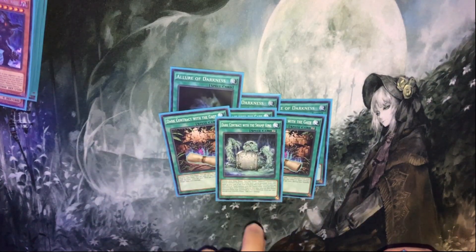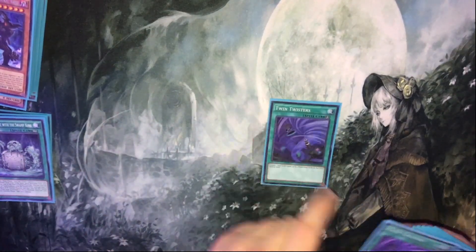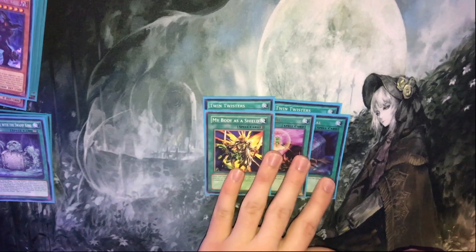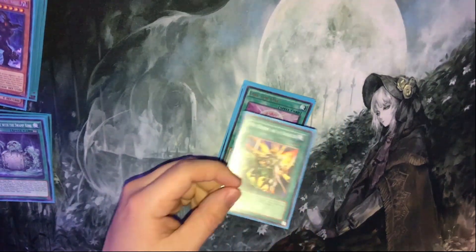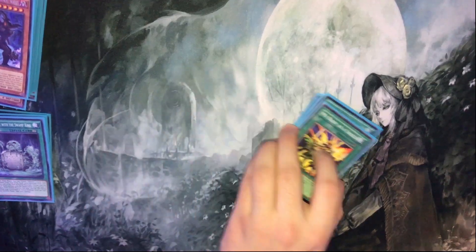Triple Dark Contract and the Swamp King — I like that split a lot, the 3-1. Double Twin Twister, Foolish, One for One, and I'm hopping on the train — My Body is a Shield. The one-of; I'd probably play two, but my brother was able to find like four of these lying around in the commons, and I was able to get one off them.